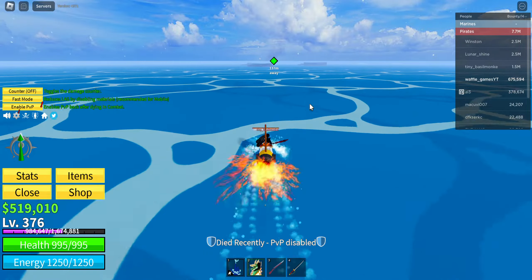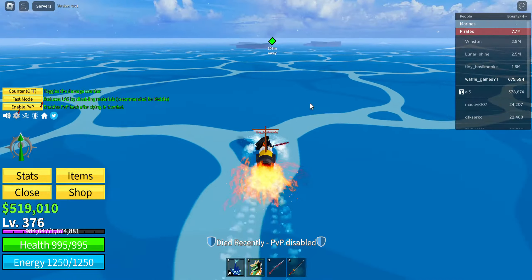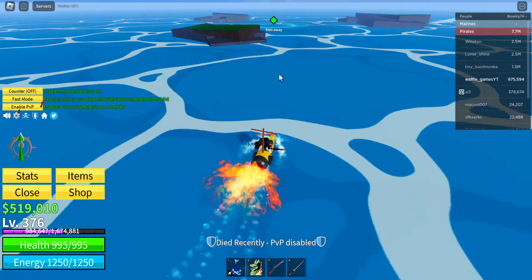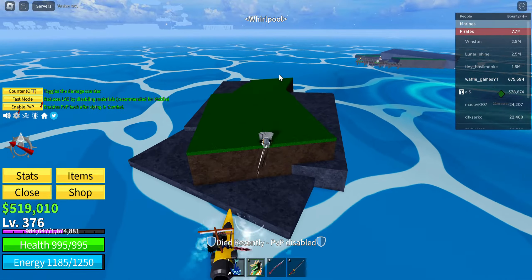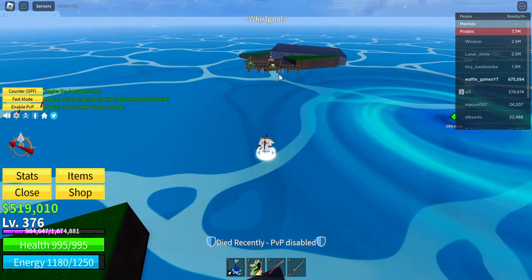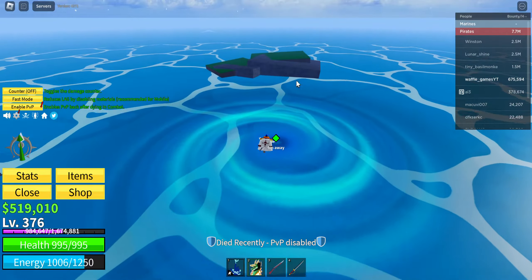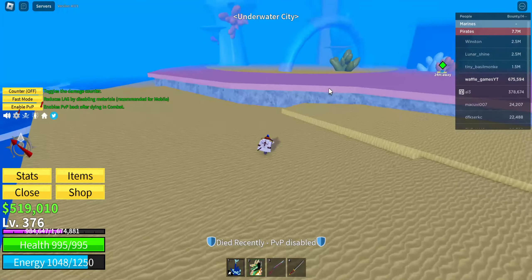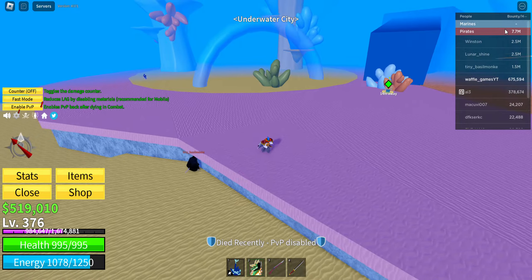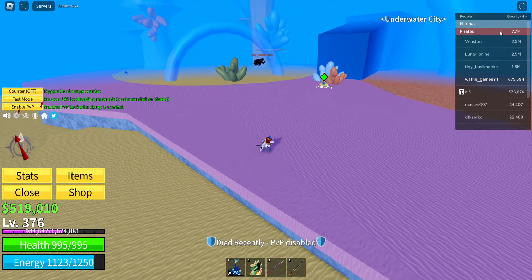Mine has the marker for the quest on it. You're gonna start seeing these islands — you can see the prisoners right there. Then there's a whirlpool, and when you go into the whirlpool it'll take you down to the underwater city. That's the video — like and subscribe if you liked it, bye!